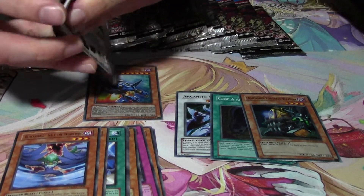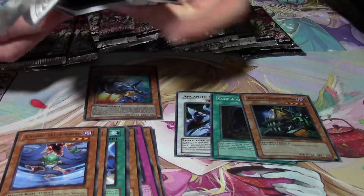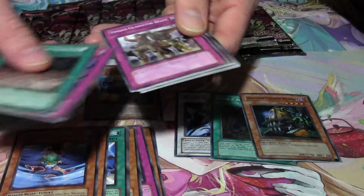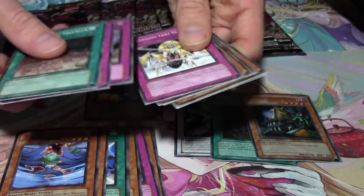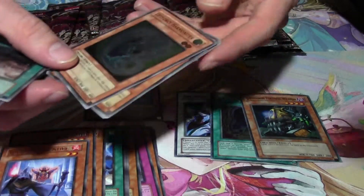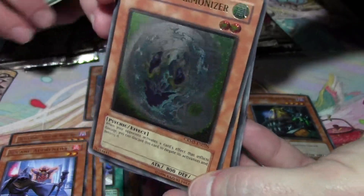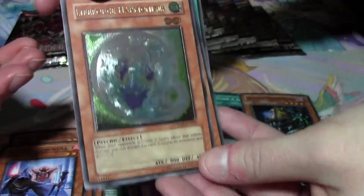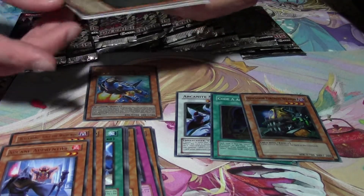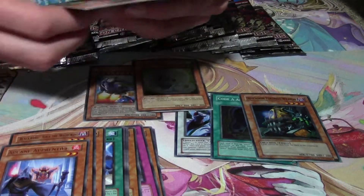I really want Red Dragon Archfiend Assault Mode. I only know the new Yugi stuff and the really old cards — the Arcanite Magician Assault Mode. This mid-5D's era is like when I quit the game. Oh nice, that's an ulti! There we go — that's Life Force Harmonizer, a psychic ultimate rare. Beautiful, it's gonna look great in my ultimate collection.